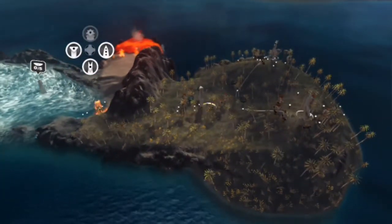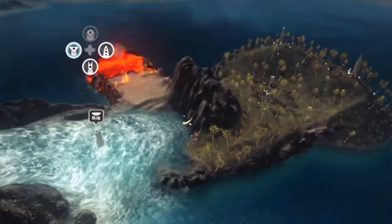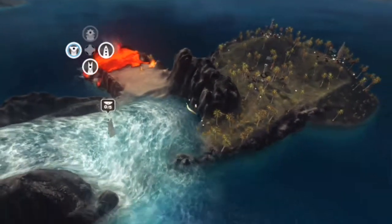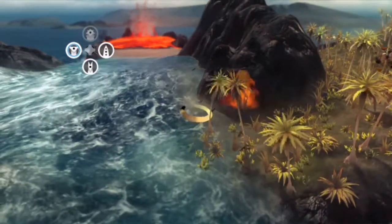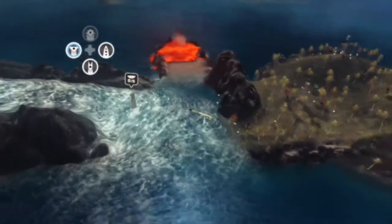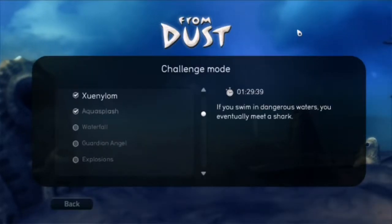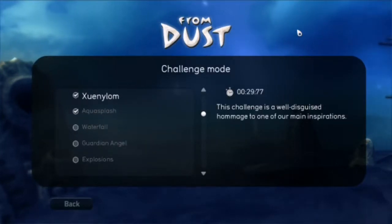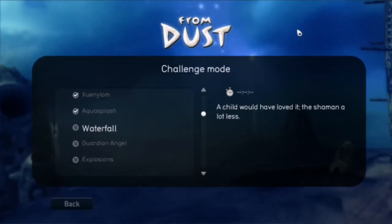This guy is now protected against water. The fire has gone out! There's still a little bit of fire left there. The fire has gone out — pretty sure it's gone out. Goddammit, that fire just won't go out properly. There you go, fire out! Yeah, that is apparently how you're supposed to do that one. A child would have loved it. The shaman, a lot less.